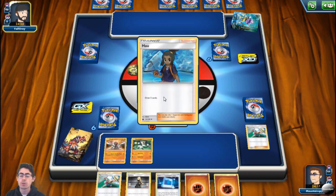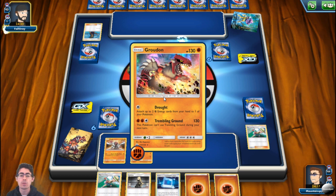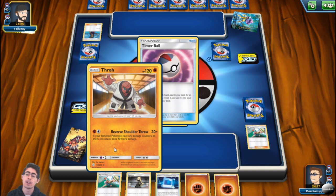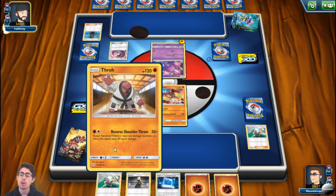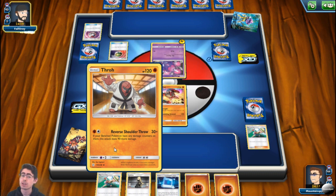Take a hit or two on Groudon so he's at least got damage counters on him, swap him out, and then basically Thrall will do the heavy lifting until another Pokemon comes in. Thrall's got the ability Reverse Shoulder Throw, which is getting 120 damage as long as you have a damaged Pokemon on your bench. And that's crazy — getting that 120 damage off on the second or third turn, there's very few other basic Pokemon that'll be taking that many hits.